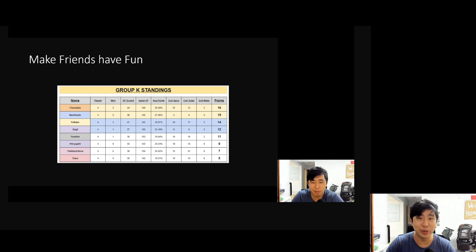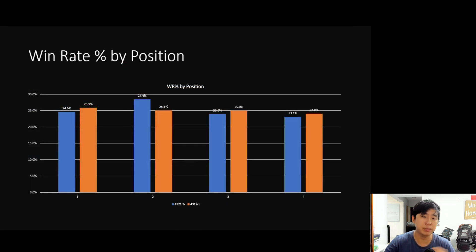Looking at win rate by position: the blue line shows the old system — 4-3-2-1 remove six — where second position was winning at around 28.4% and fourth position at 23%. When we shifted to 4-3-1-2 remove eight, we have more or less everyone around 24 to 25%, with position one winning at 25.9% and position four at 24%. That's relatively acceptable.